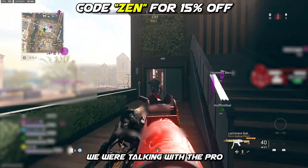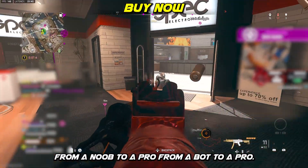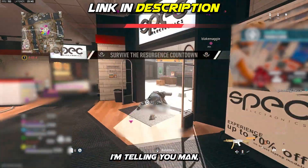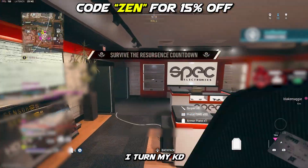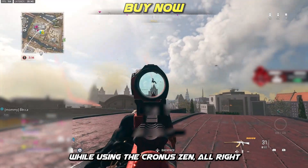What is going on guys? In today's video we're talking about the pro aim predator script. This script can turn you from a noob to a pro, from a bot to a pro. I turned my K/D from a one to a three while using the Cronus Zen.